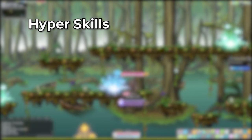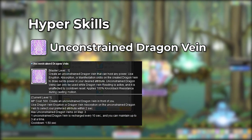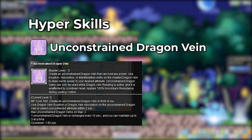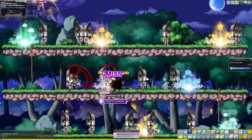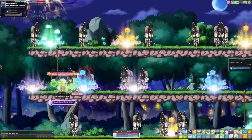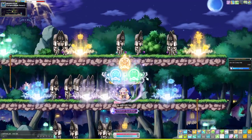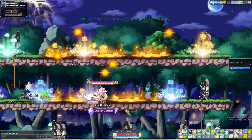We've reached level 140 and unlocked our very first hyper skill! Unconstrained Dragon Vein is much like Dragon Vein Conversion, except this places down a neutral vein in front of your Lara. Use either an eruption or absorption skill to activate it. This skill can hold up to 3 stacks at a time and is recharged every 10 seconds. You can only have a maximum of 3 of these placed down in one map.